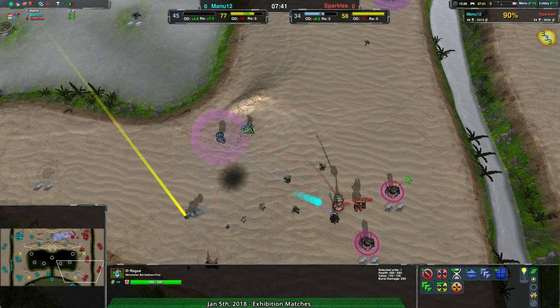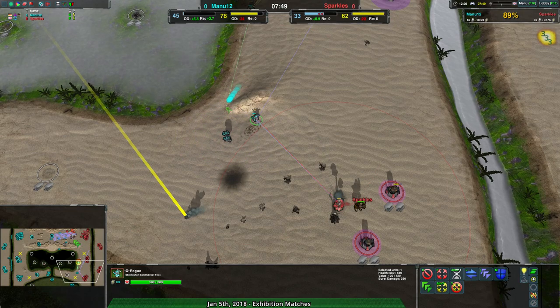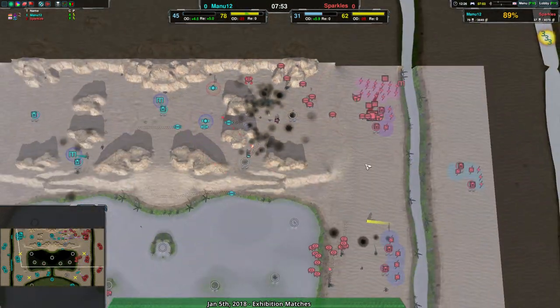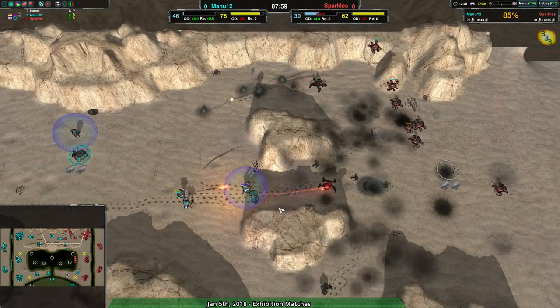It looks like it's going for the commander — moving in, trying to get close, but can't quite get close enough without being in Lotus range. Just go for that Lotus, get rid of the Lotus. At the same time, Sparkles is actually maintaining a reasonably good attrition — it's about even. But again, Sparkles keeps fighting in their home turf, so Manu12 just keeps losing units.